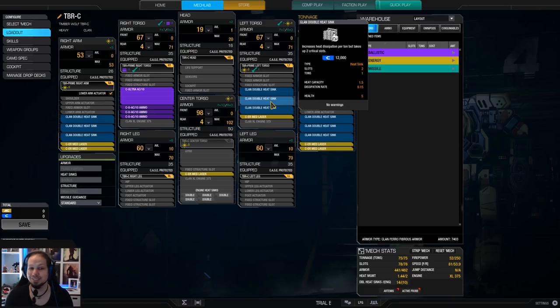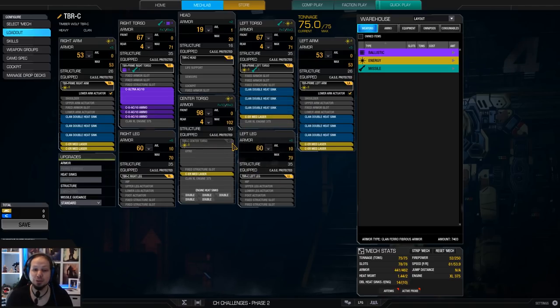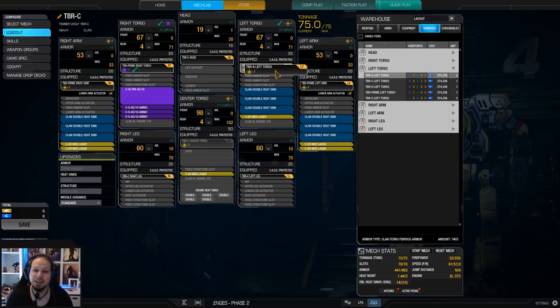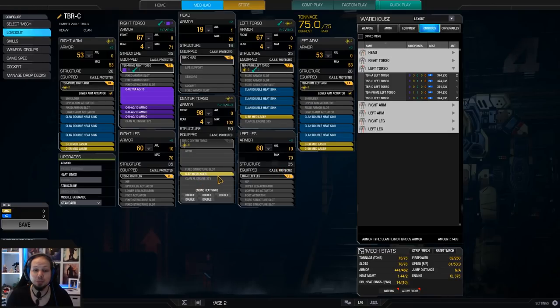Simple isn't bad. I'm running the Timberwolf C here because that one has the energy hardpoint in the center torso and the rest of the omniports is Timberwolf Prime. You could also go for the left torso omniport of the A variant. If you don't have the C variant, you can buy that because it has more energy hardpoints, or you leave out one medium laser in the center torso and put in a targeting computer — but you'd only have five ER Mediums. I think the C variant is what you need. Apart from that, three tons of ammo and a lot of heat sinks.